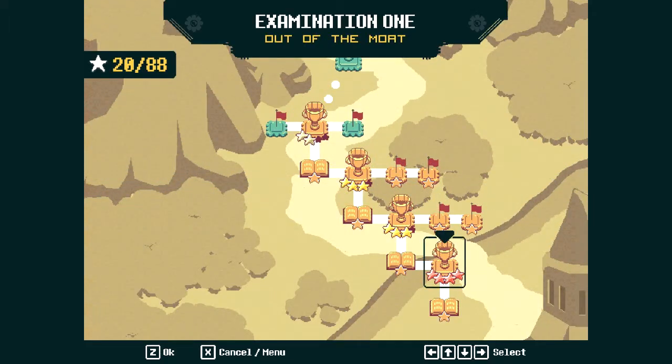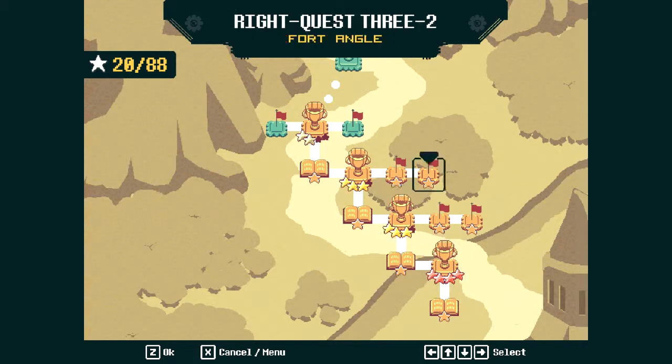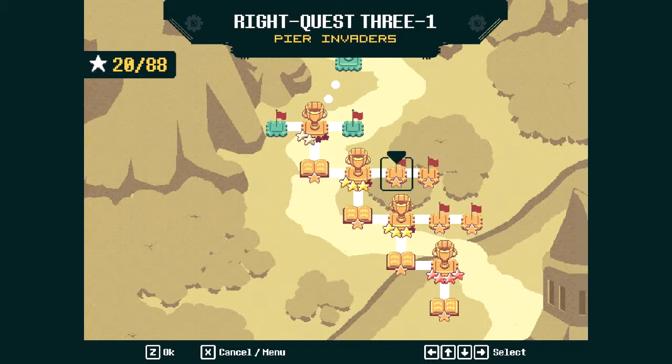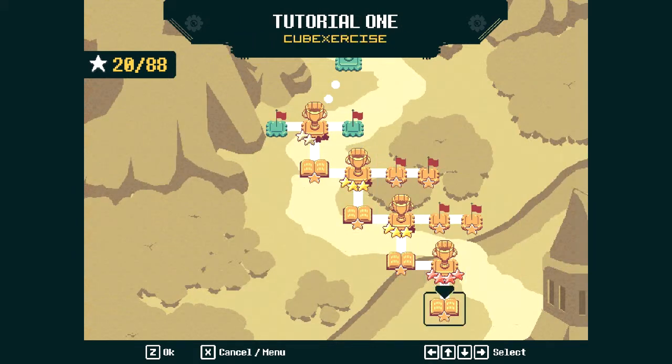I did actually manage to get the master rank for this one. As you can see in the upper left, there is a star — like a collectible system. Each tutorial or side quest that you do gets you a star, and then in the examinations you can get up to four stars based on how fast you do them. But as you can see when you look through them, the times required to get gold and master are just ridiculously different. You have to pretty much play it perfectly in order to get the master.